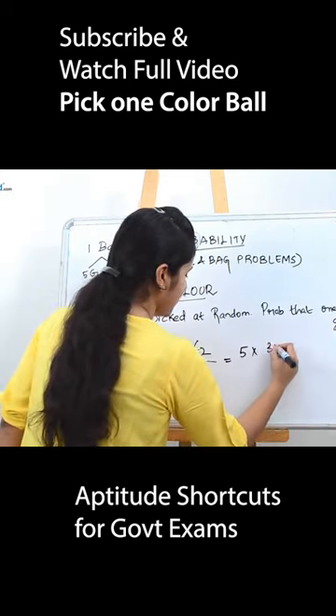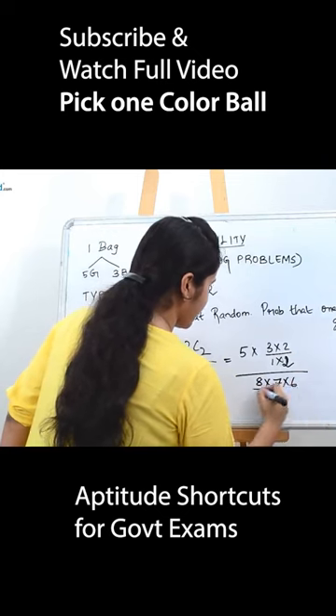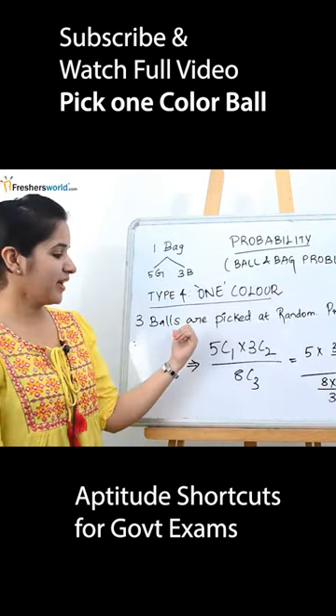5 into 3 divided by 8C3, which simplifies to 5 into 3 divided by (8 into 6 divided by 3 into 2). If you solve this, you will get the answer.